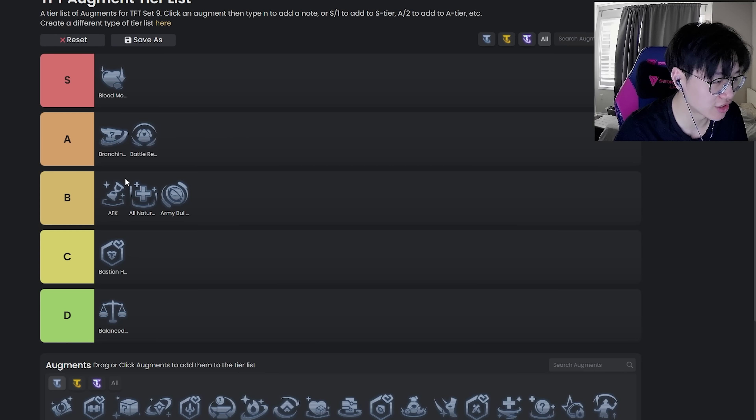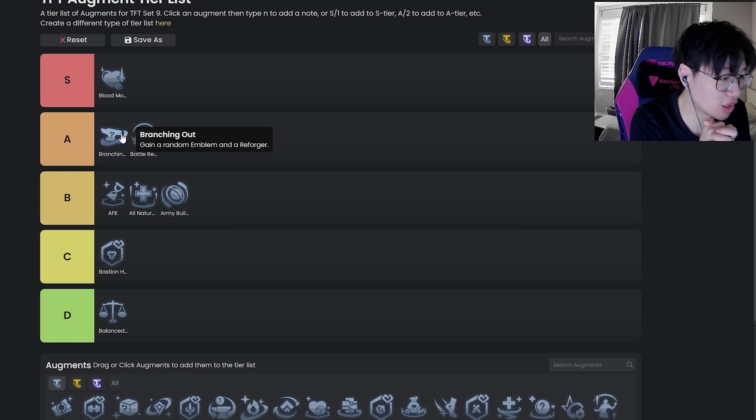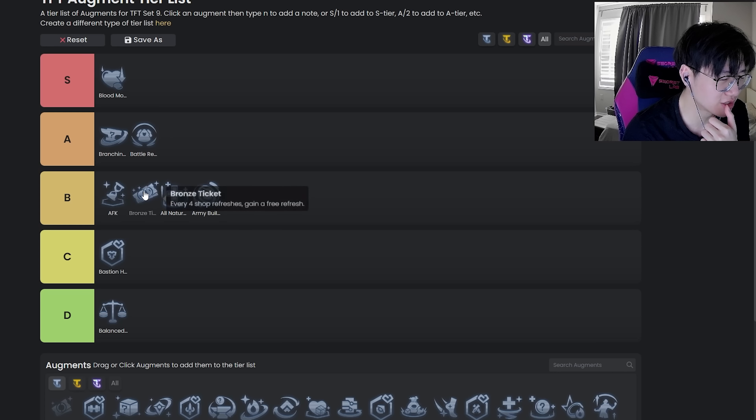Branching Out is a high A tier augment, but I would caution against it especially for most players. It's a little bit too hard to play because you have to know so many different lines. It's really not worth taking in a lot of cases, especially if you're a newer player. If you're not really comfortable playing pretty much everything, this augment's not going to be that good. But in general it is just a really really strong augment.